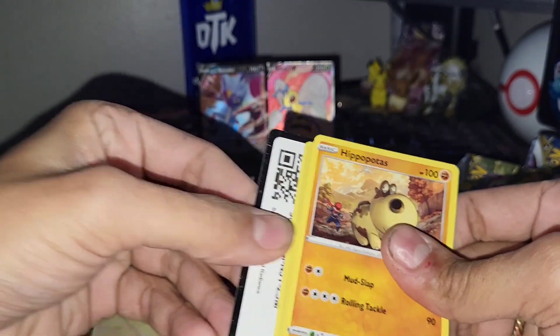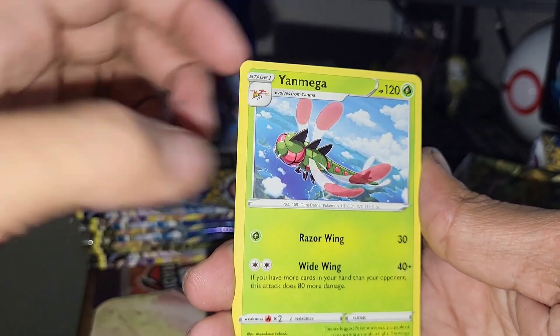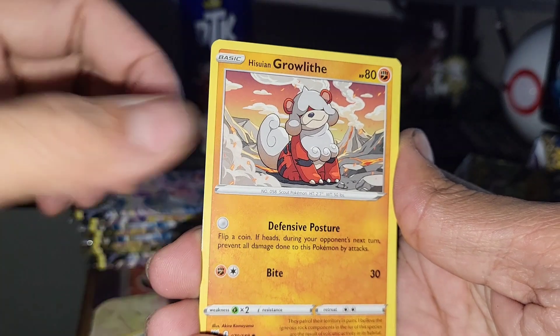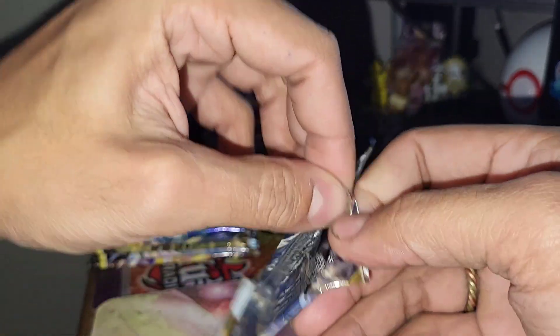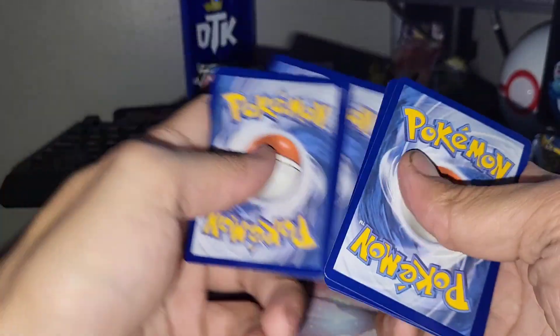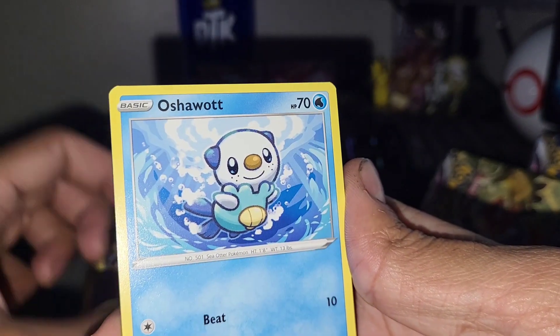Moving on to the Decidueye pack artwork — two for two, which is kind of unheard of so far. Let's see if we can continue it. Love that Pokemon introduced the Trainer Gallery so you just aren't totally out of luck when you get a green code card. Joy, Jumpluff, Mega Hippopotas, Cyndaquil — a nice OG Pokemon — Ponyta, Voltorb... I thought that was a Trainer Gallery at first. Getting into the Palkia pack now.